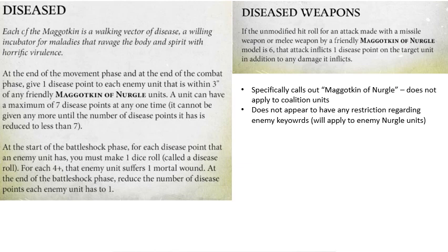And finally, we have the officially released information — just some confirmation of how the disease mechanics work. You get one disease point for each enemy unit within 3 inches of any friendly Maggotkin of Nurgle unit, so that's not going to include coalition. A unit can have a maximum of seven disease points at any one time. This happens at the start of every movement phase and every combat phase — all enemy models within 3 inches of friendly Maggotkin. At the start of each battleshock phase, you roll a d6 for each disease point; every 4+ is a mortal wound, and then at the end of the battleshock phase, reduce the number of disease counters to one.